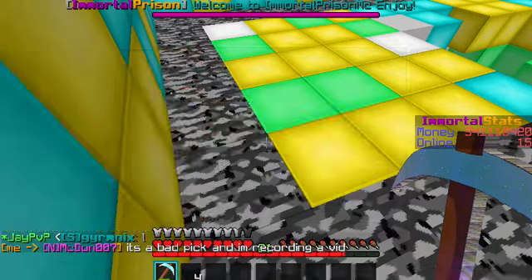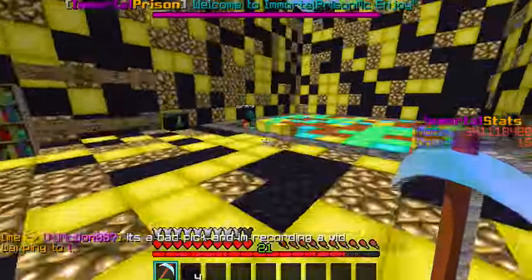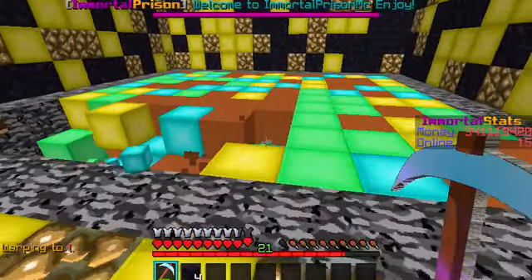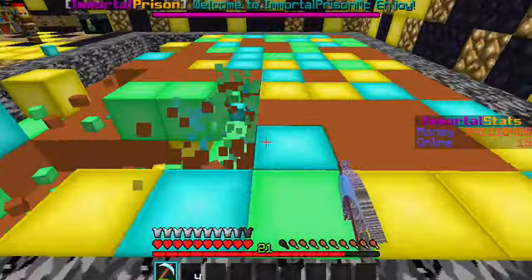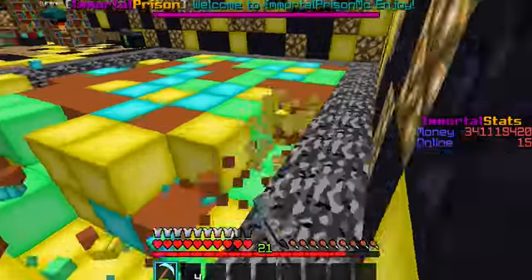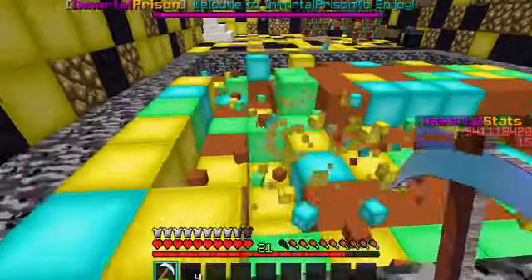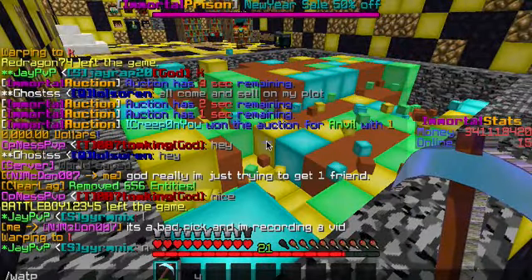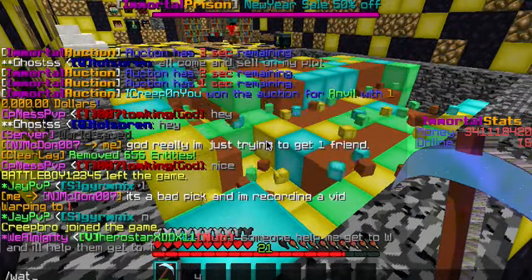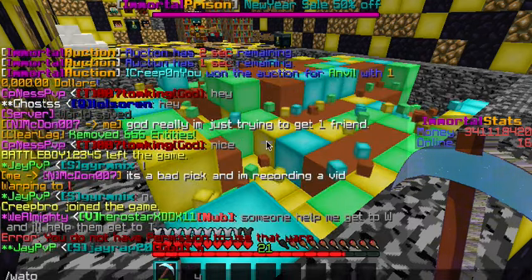So I should warp L. Here we go — L. Yeah, here we go. L is actually a pretty good mine, pretty nice, but I would still mine at J. I'm still mining at J.